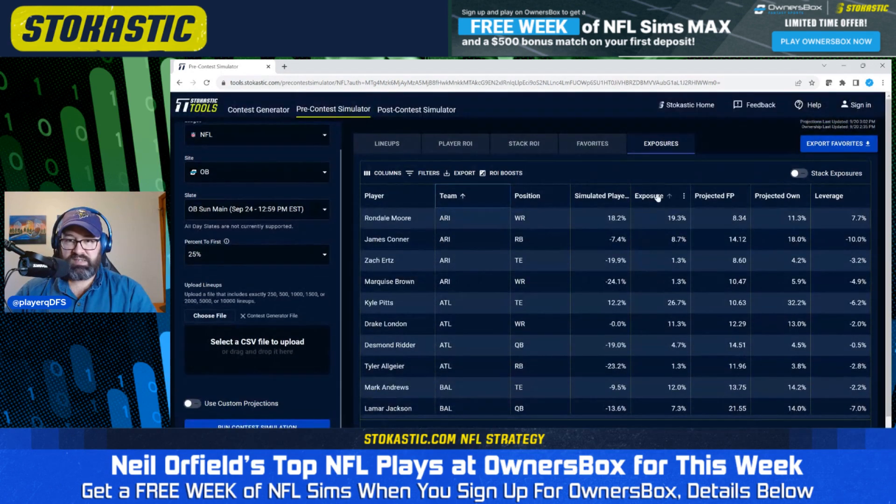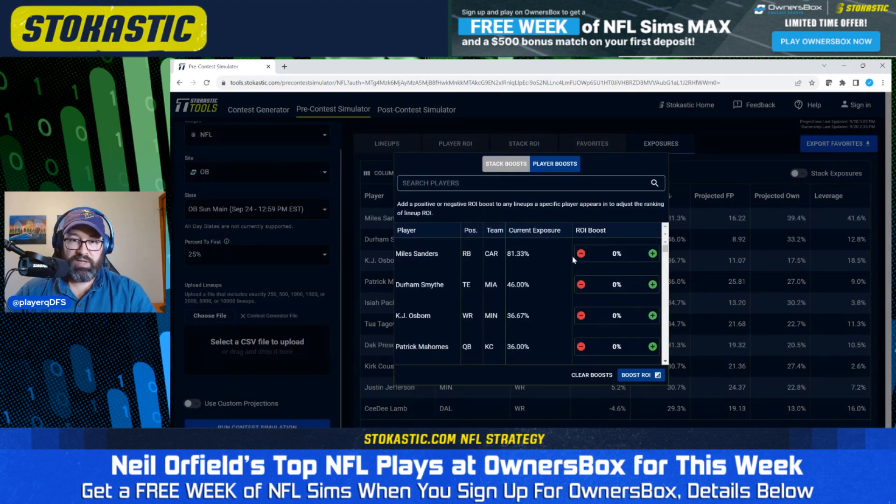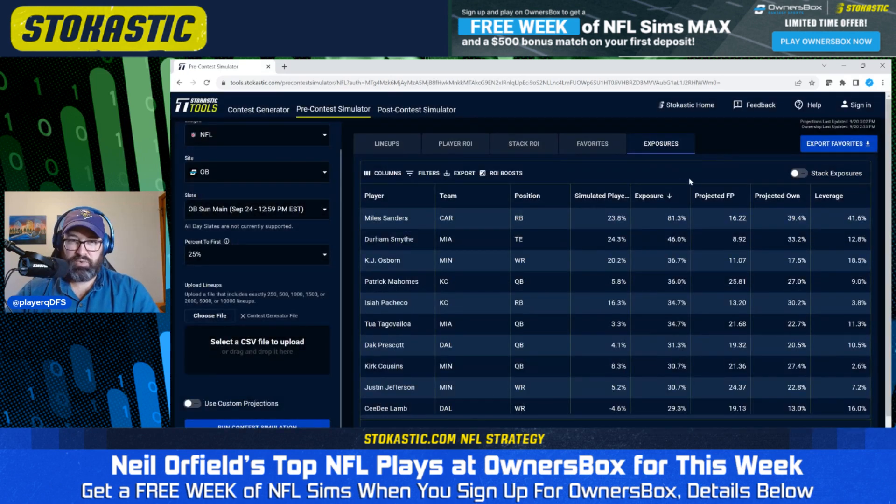Our highest exposed player is Miles Sanders by far at 81%. I would probably cut back a little on that. You can go into your ROI boost settings and give a player a slightly negative ROI boost to reduce their exposure if you're getting too much of someone you're not fully confident in. I'd recommend doing that if you're at 81% on a player like Miles Sanders and you want a bit less.